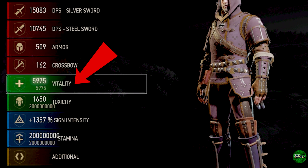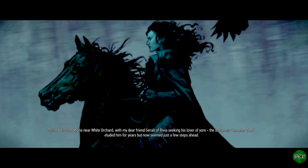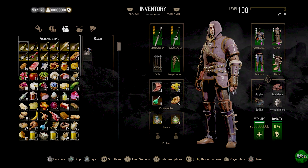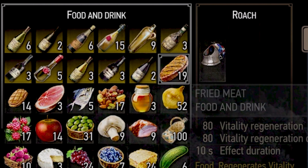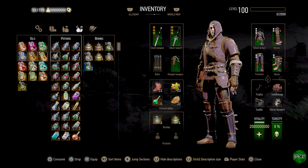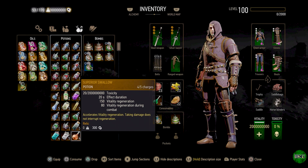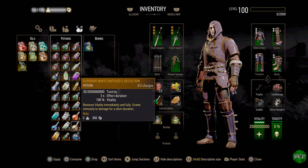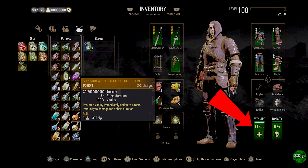So anything that increases vitality after using the mod will break it. All you need to do is hit options, load game, and just load that modded save — you'll be right back in god mode. So we reloaded our save. To maintain your vitality mod, I'd recommend not taking anything to do with boosting vitality at all. As you can see, we can take food — we can eat meat — and vitality hasn't changed. We can also pop something like a superior swallow and we will maintain the vitality mod. But something like White Raffard's decoction — of course it restores vitality immediately and fully — let's go ahead and pop it. As you can see at the bottom right, it just changed.